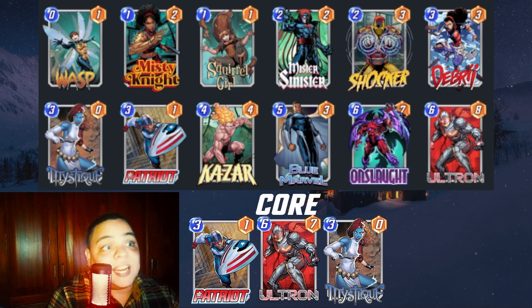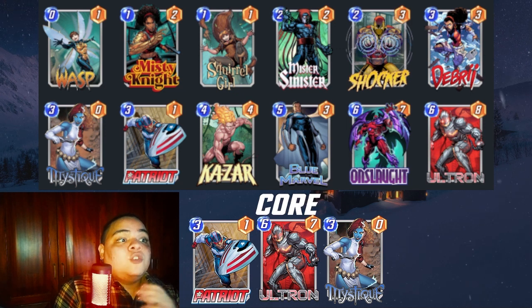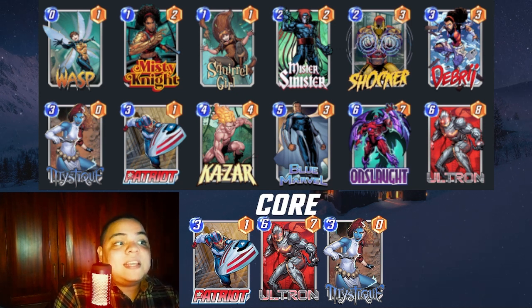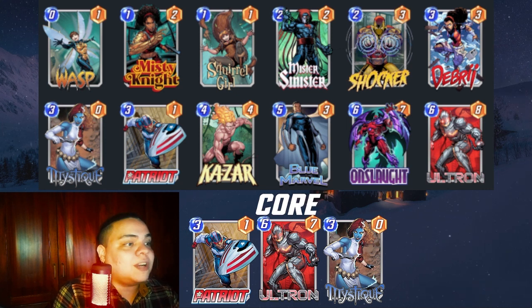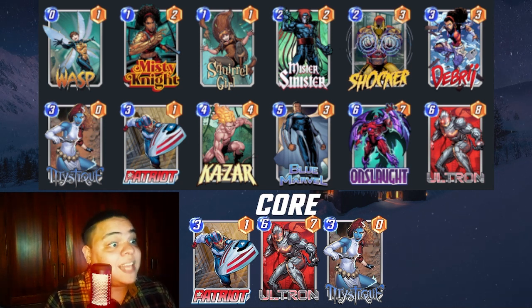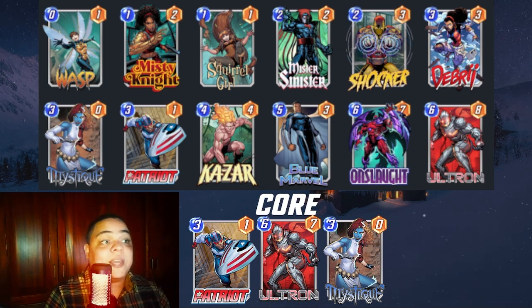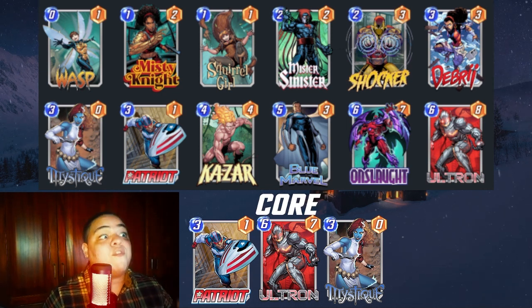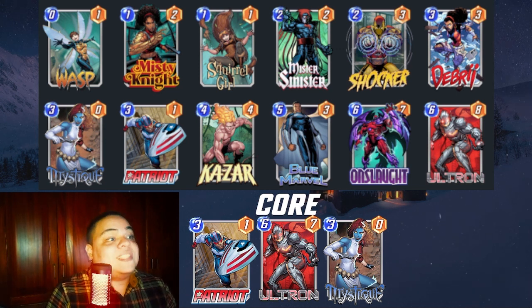If your opponent isn't expecting Ultron, that is a big power play. They don't always expect Ultron — they might expect an Onslaught or a bunch of no-ability cards. You could make this deck work without Mystic if you haven't unlocked her yet, but you need Ultron plus Patriot for sure. You could swap Mystic with something else, but Patriot plus Ultron are definitely the way to go.